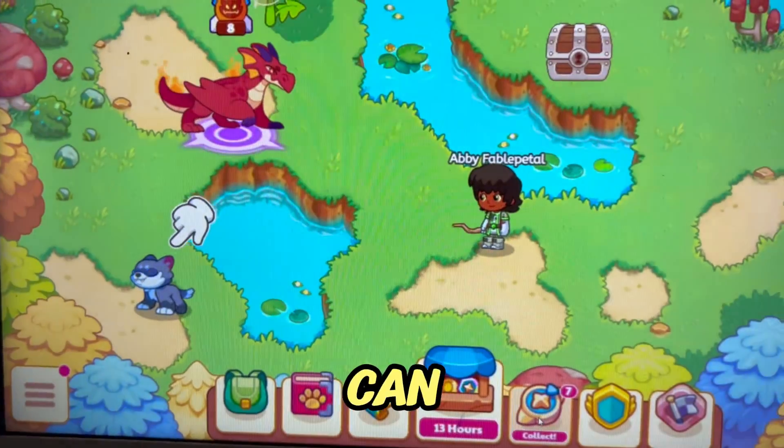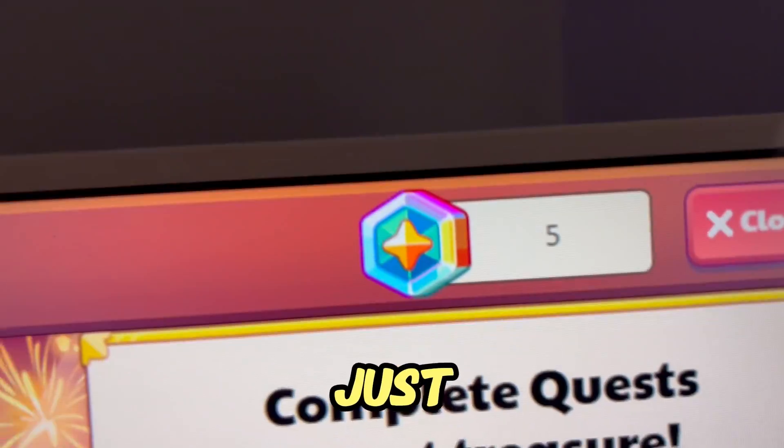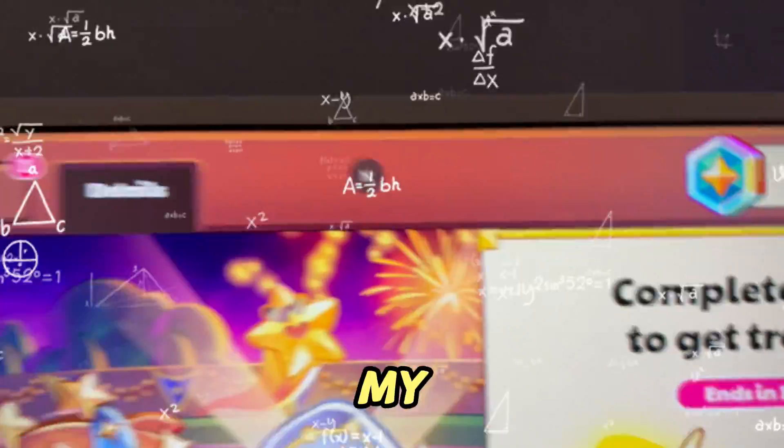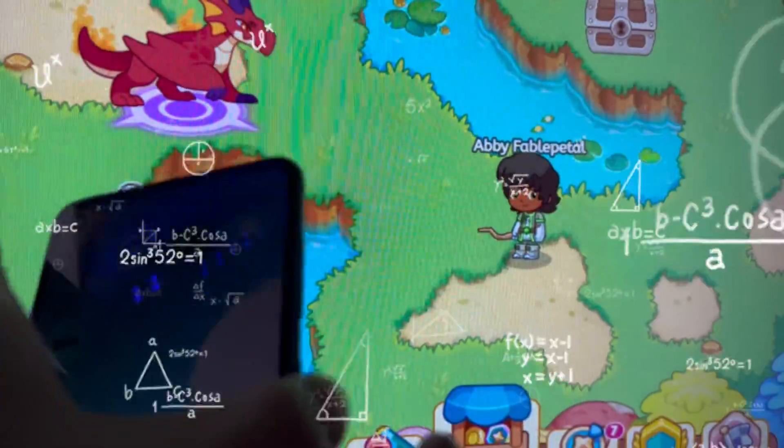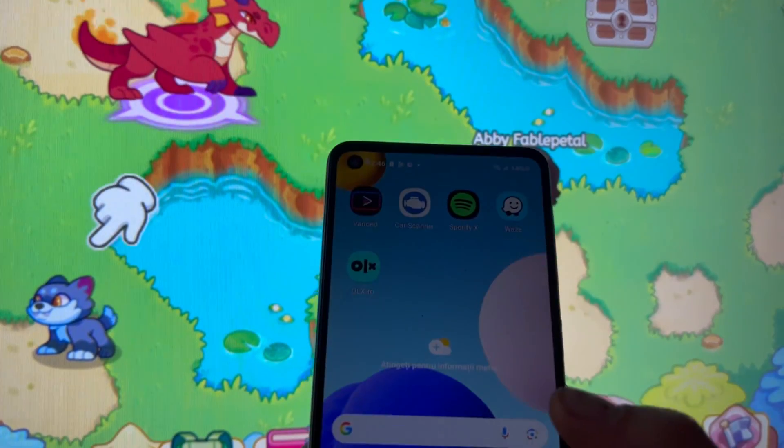As you can see right now, I have just five magic coins in my account. This is my username — you only need your username. They never ask you to enter your password or anything else.